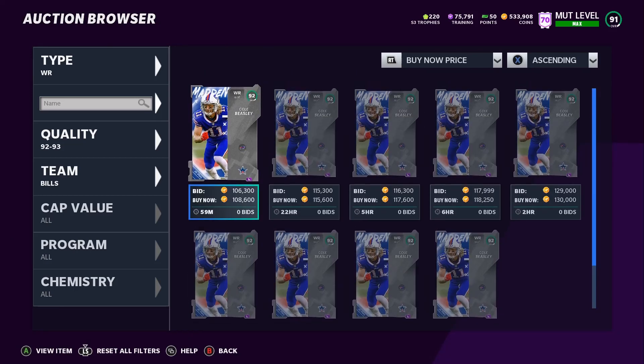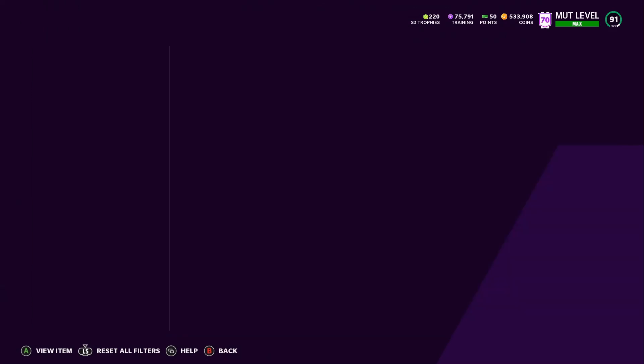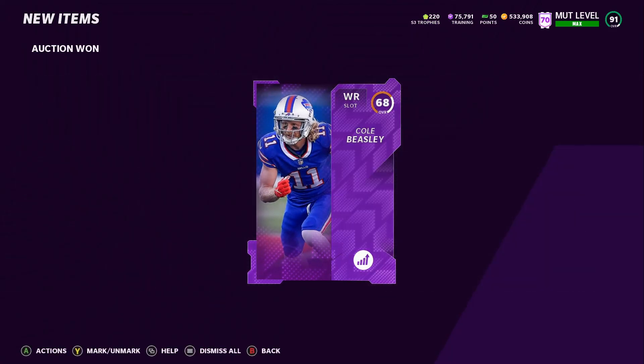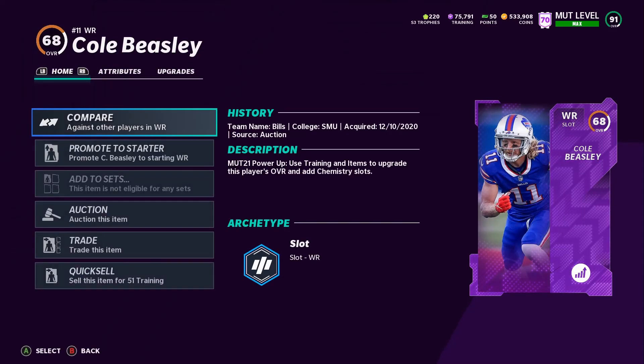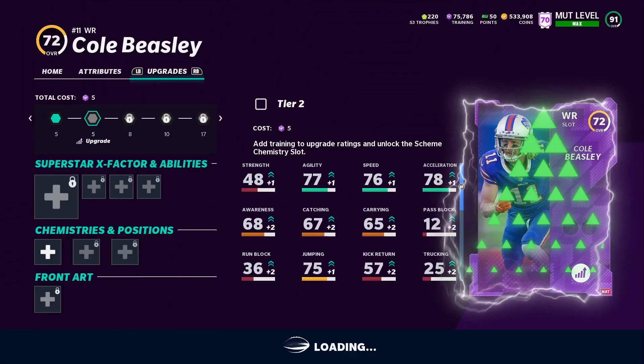I got the power-up pass that I can use on him. But yeah, they're not going for that much — it's really just their power-ups that are going for a lot. As you can tell up here, I already got the training, it's ready to go. I'm going to start powering them up right now. Here's Cole Beasley — let's start powering them up. We'll go over their stats and everything when I actually put them into the lineup. But before that, we'll go ahead and look at their X-Factors and everything else.